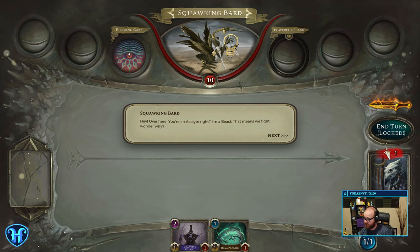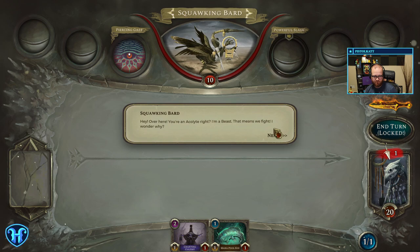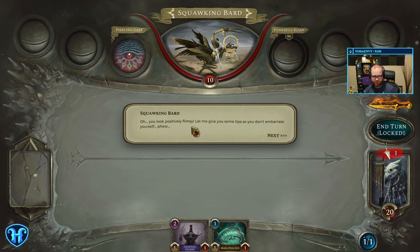I assume there's a tutorial that teaches us how to play. Let's put my camera here. Squawking Bard, over here! You're an Acolyte, right? I'm a beast? That means we fight. Wonder why?